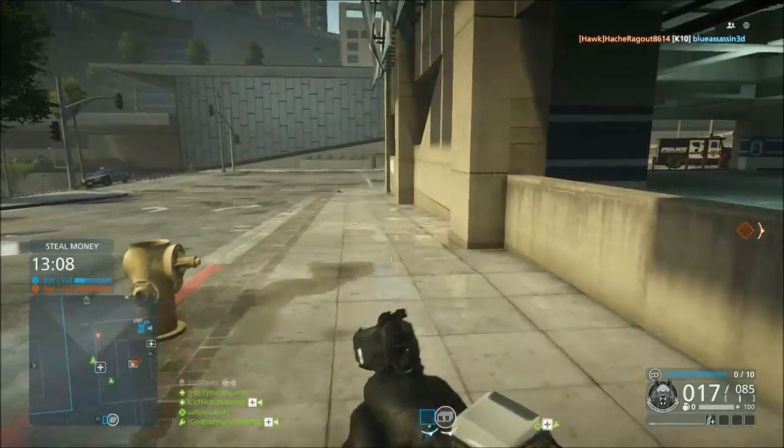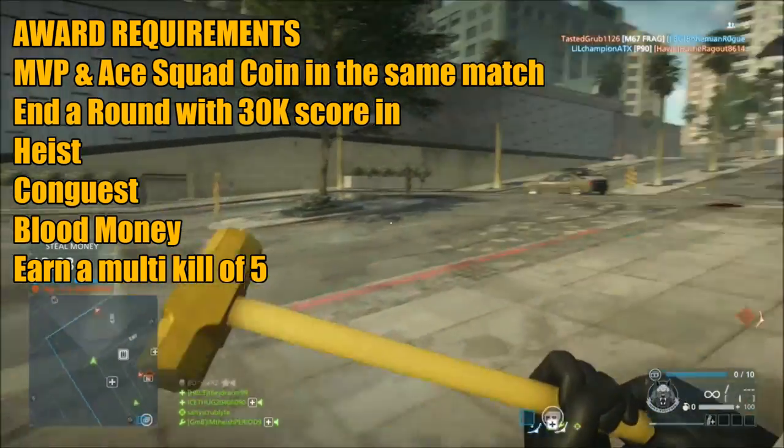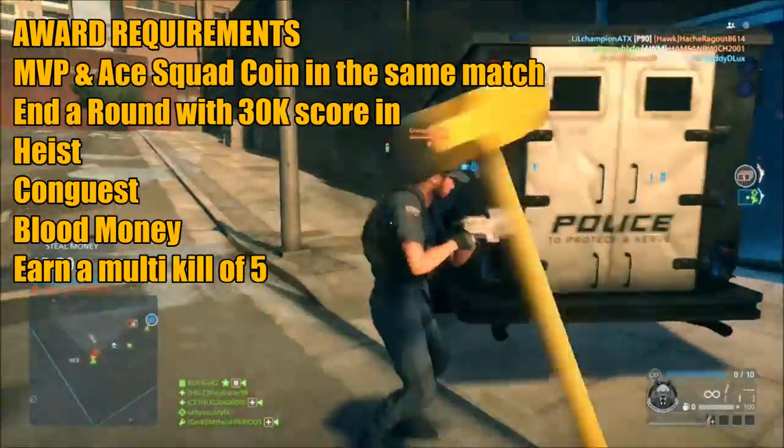Now it's on to step 2, the award requirements. First off, you want to get an MVP and a squad coin in the same match, twice. This basically means you're the best player in the best squad.